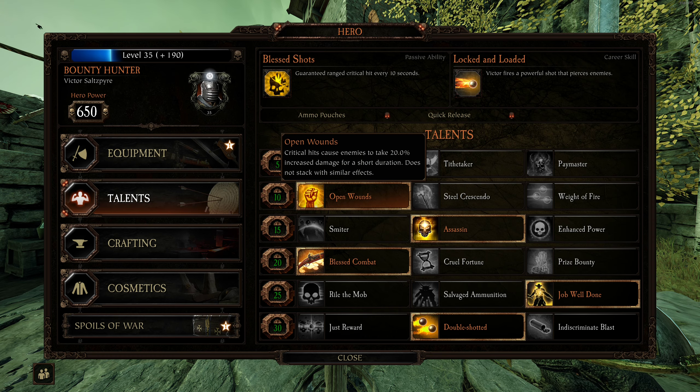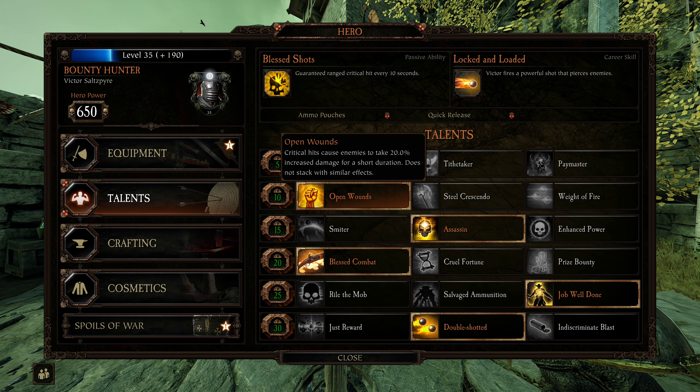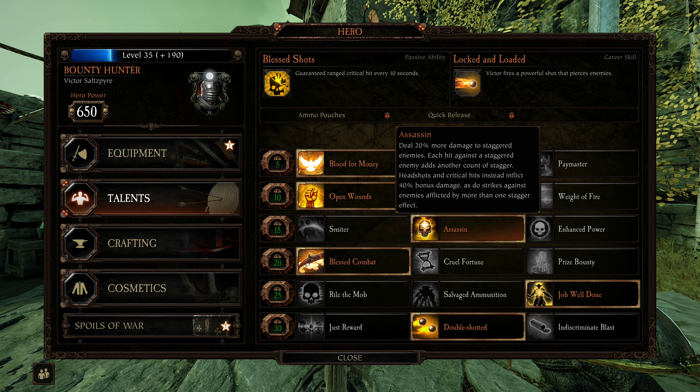Open Wounds is pretty good. Critical Hits give 20% increased damage — that's melee and range. Super nice. Assassin is a very good melee talent; lets him do that much more damage.